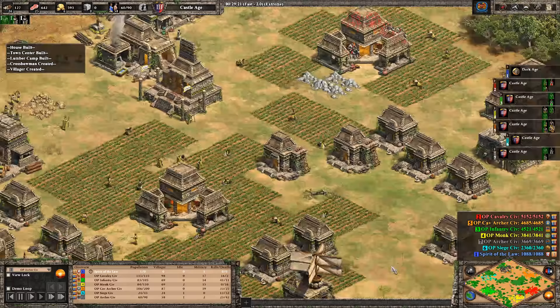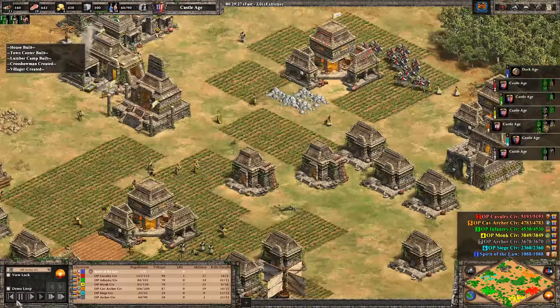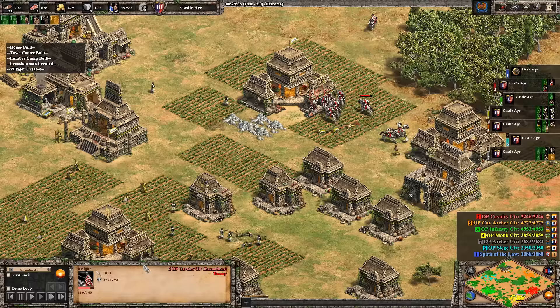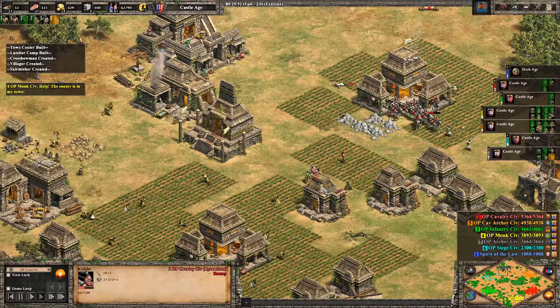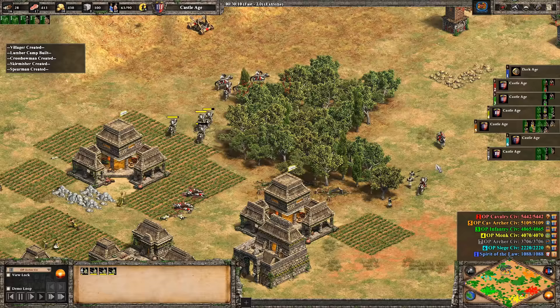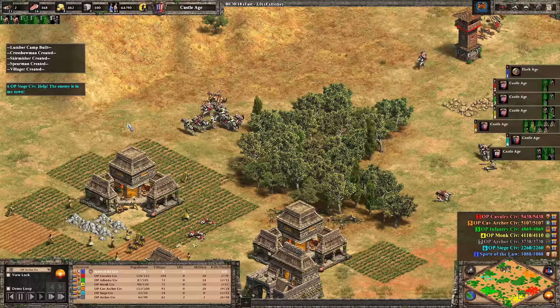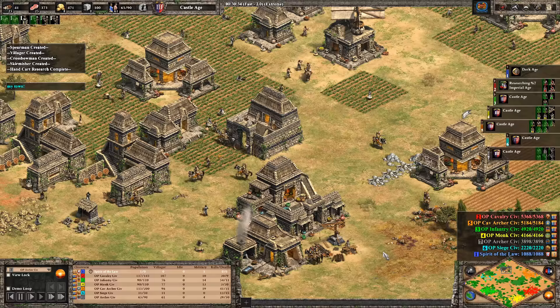The cavalry archers got their numbers and armor upgrade back, which they were lacking against archers. The infantry civ is now coming forward with a lot of siege — cruel irony that the siege civ might be killed largely by siege. With a town center dropped in their base, it's pretty rough. The cavalry civ is halfway to imperial by 32 minutes, solid especially after making so many knights and siege, thanks to a lot of economic bonuses.